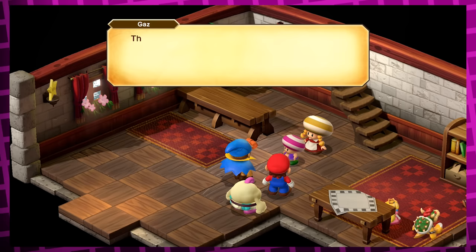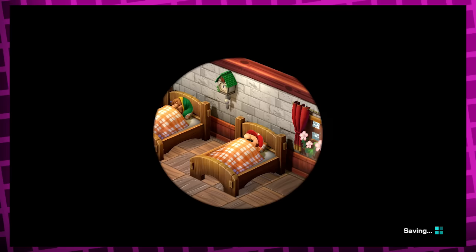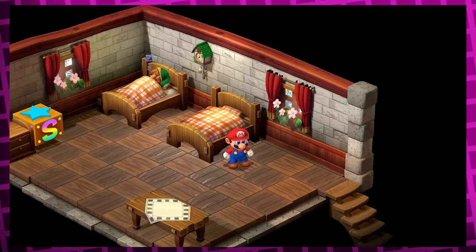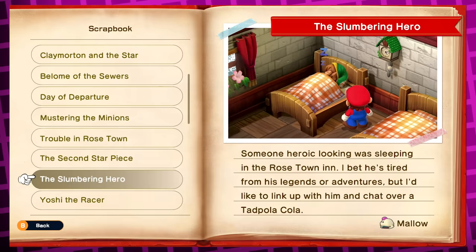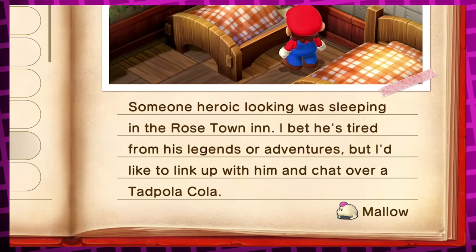This technically isn't useless since you get a free weapon for Geno out of it. But what is useless is that from this point onwards, if you decide to spend the night at the inn, when you wake up Link from the Legend of Zelda series will be sleeping in the bed next to you, and when you try interacting with him it'll play the classic Puzzle Solve jingle from his home series. If you do this, an entry gets added in the all-new scrapbook journal called 'The Slumbering Hero,' in which Mallow writes: 'Someone heroic-looking was sleeping in the Rose Town Inn. I bet he's tired from his legends or adventures, but I'd like to link up with him and chat over a tad poor cola.'